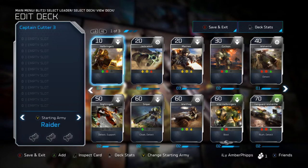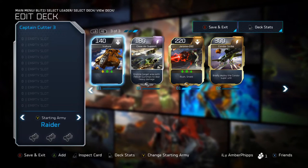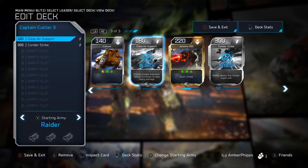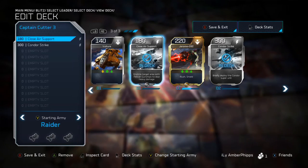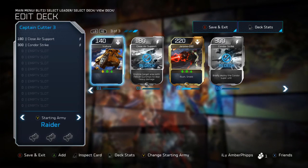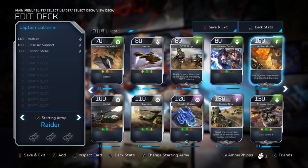I usually start with the Raider so let's do that. With Captain Cutter this deck is a lot of whatever you want - it's mostly preference. The two things I'm throwing in first are Close Air Support, which encircles the target area with Pelican gunships to deal heavy damage. If you're going to play Cutter, you do want this - it's really good, pretty cheap, and has the same viability as a Condor Strike. I also like the Vulture as Cutter.